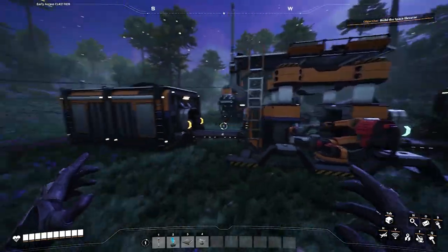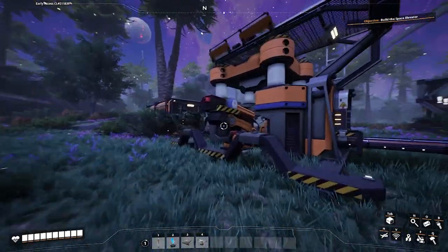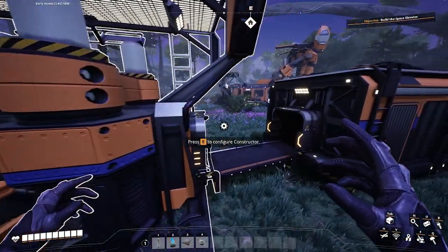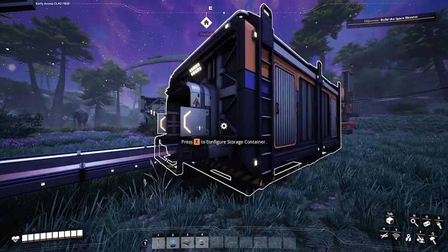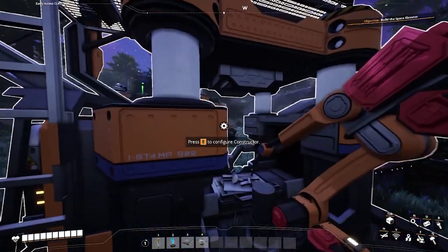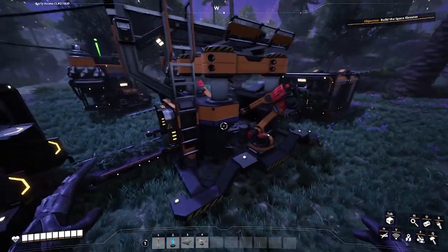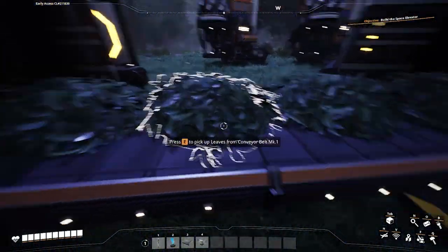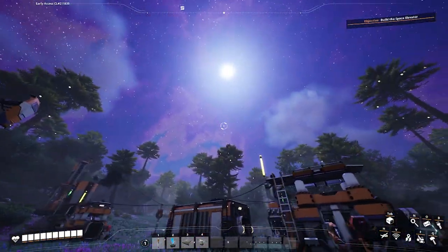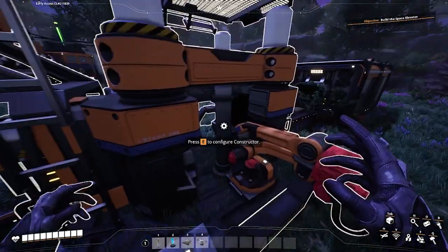I'm just going to split this so I can actually have enough energy with this one that's running. I'm going to put these leaves into the constructor. Once it fills up it'll start constructing. We don't have fast enough conveyor belts since we're just starting out this world.